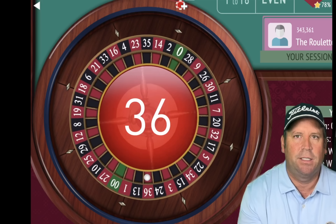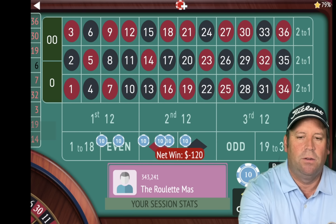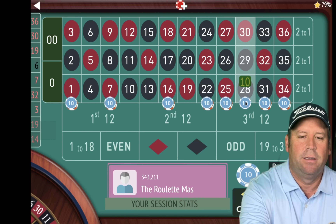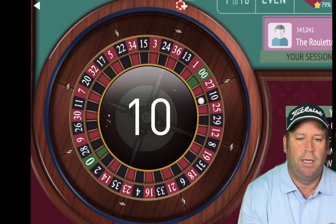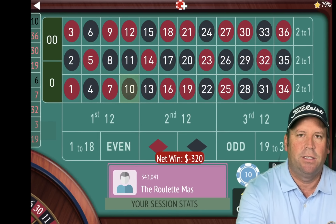That is a 36 red — that's another loss. So we will add 20 before we double on the 36. We can't go on either side of that, so we'll go to the 28 and make sure that one's 20 before we double. Let's spin. And that's a 10 black — that's another loss.